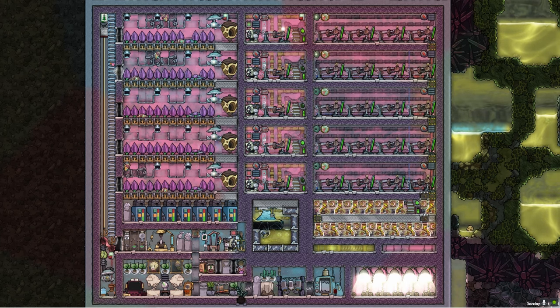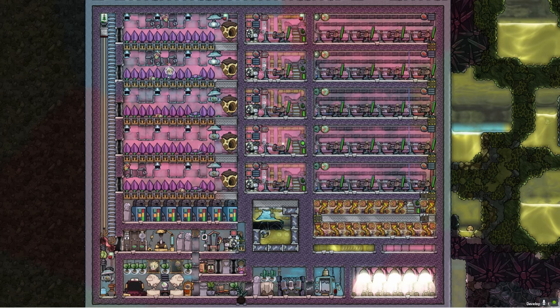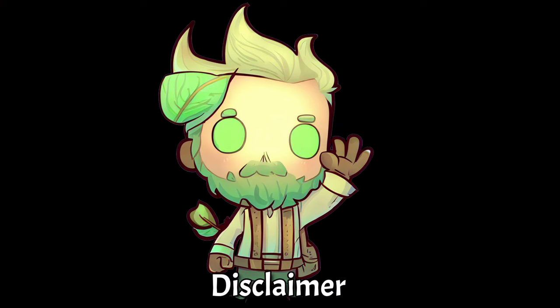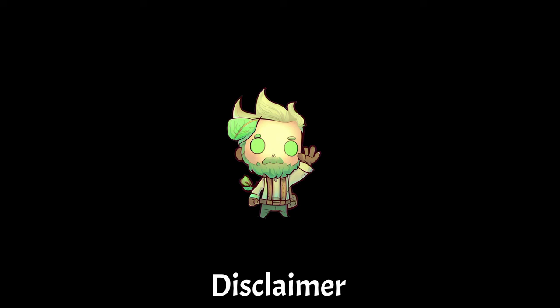Hello guys, today I have this setup for you. This is version 2.1 of the Saturn Critter Trap setup producing food and energy. Since I did elaborate a little bit too much in this video, I suggest checking the timestamps for the details that actually interest you.